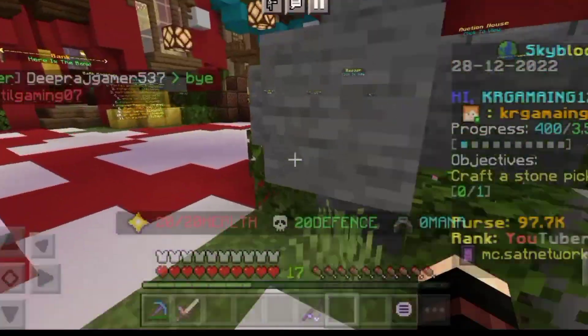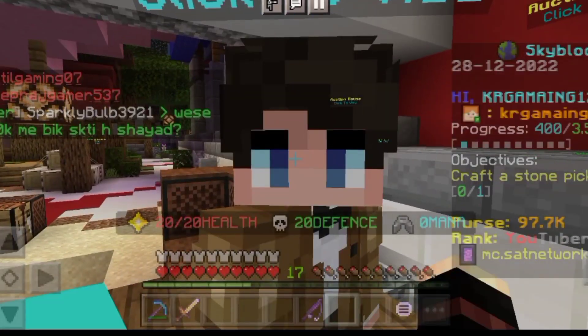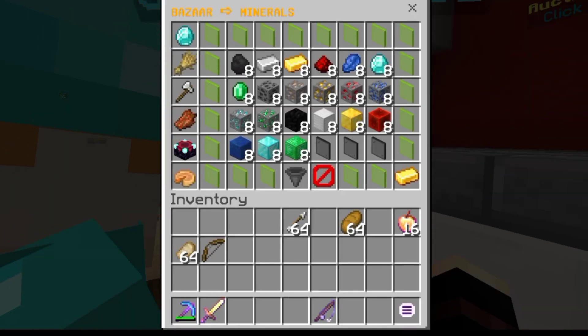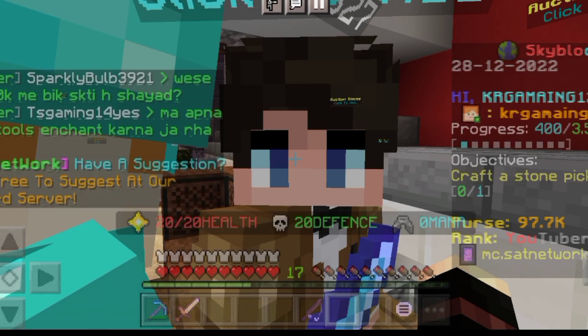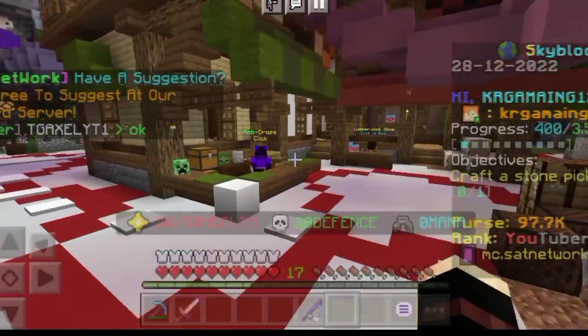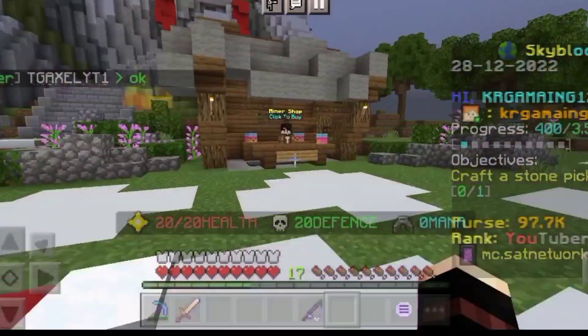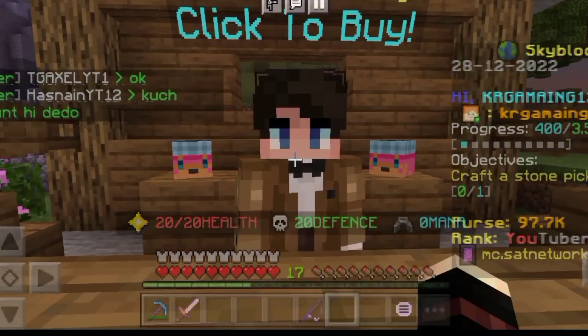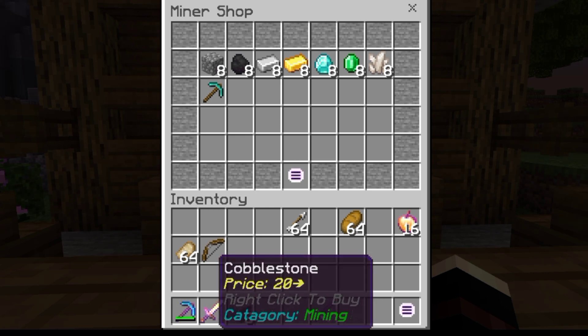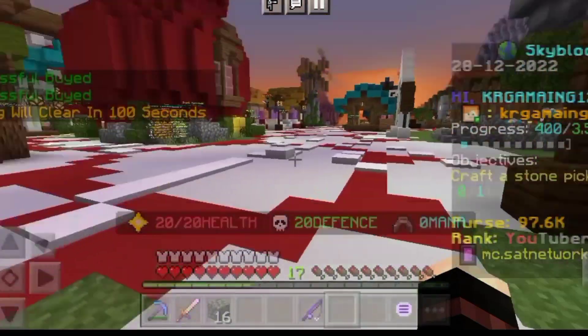I am making a video for this because when you see the recipe you will be confused. If you go to the normal shop, you will buy it for around 500 rupees. But if you don't find it in the auction house, you can get it from Builder for around 8 rupees, which is very good. 8 rupees versus 500 rupees — so I will get it from there.